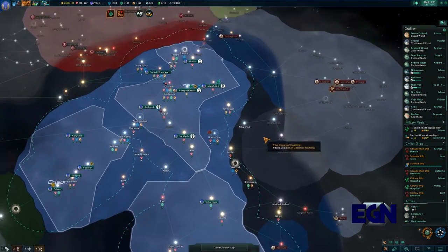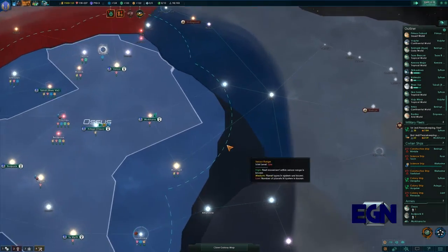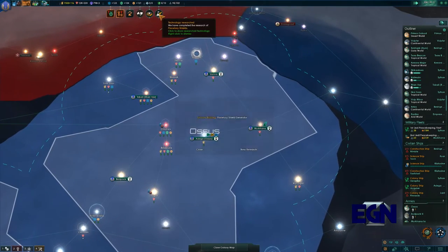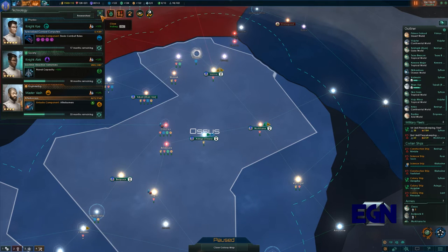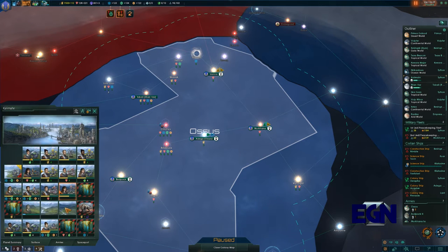We've got this big border with the Mon Calamari who could attack us from this side and probably will. We're going to build up our armies and try to hold with our planetary shield generators. Research alternatives might not be a terrible idea - basic combat roles and specialized computers for combat.